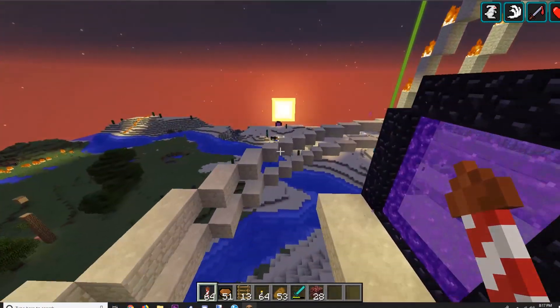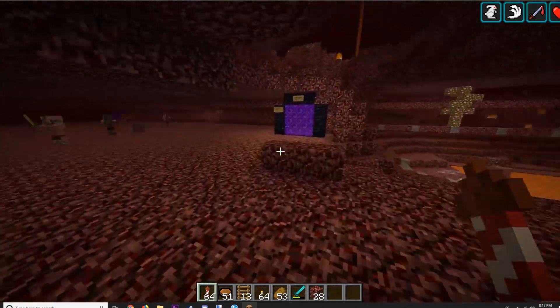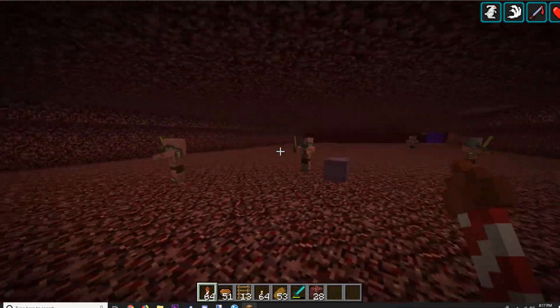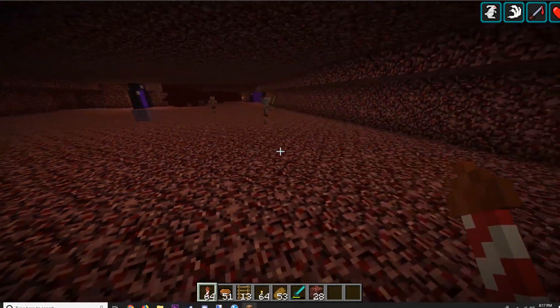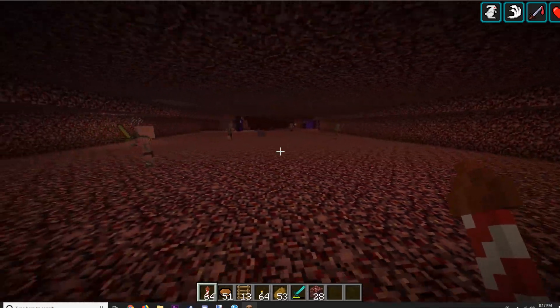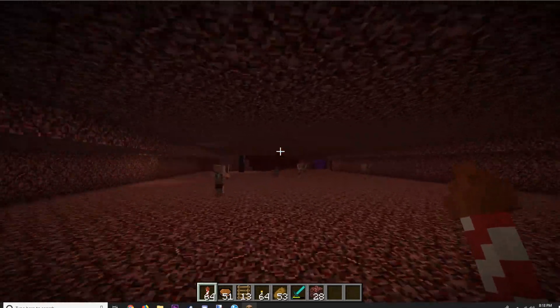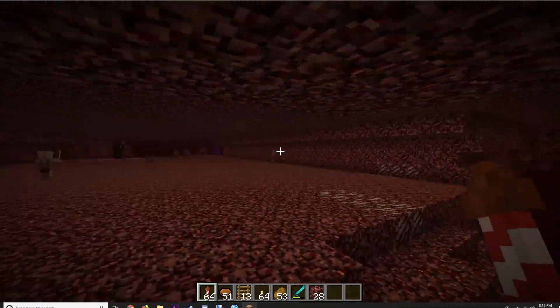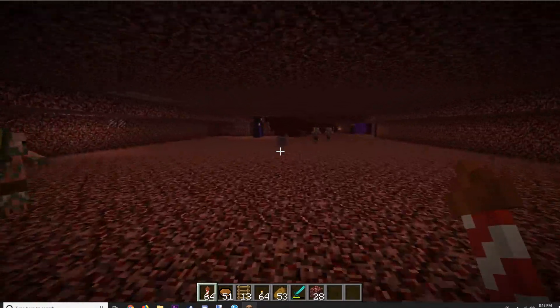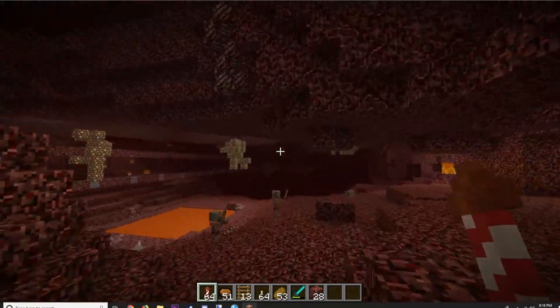Let's jump into the nether and I'll show you what we've done there. I used world edit mainly to clear out this area. This shulker box here has all the stuff that we'll need to make a train station — that's kind of the next big project. I think I'm going to need a few more portals because a lot of these portals are close together. The one over here is kind of farther away, but for the most part all the portals are kind of close together.